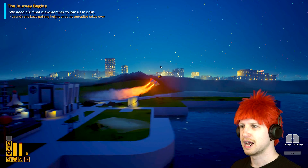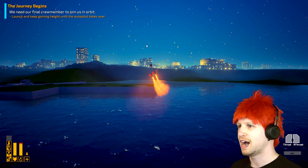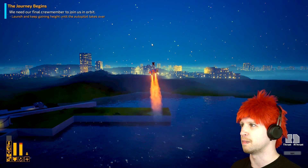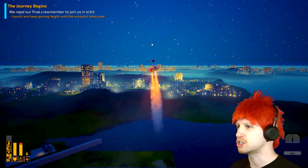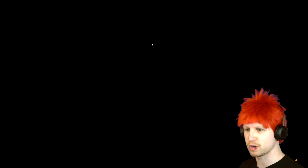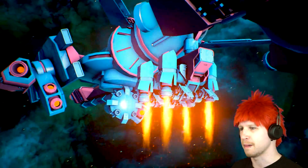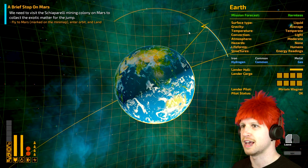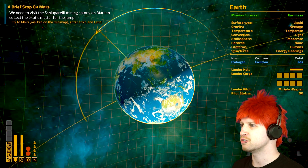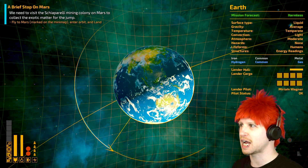I'm going to use a controller — it's a little bit easier. So now we're kind of in orbit. We need to visit a mining colony on Mars to collect the exotic matter for the jump. Fly to Mars marked on the mini map, enter orbit and land. We can see Mars is way in the top right on the map, and we're currently cycling over the planet in its orbit.